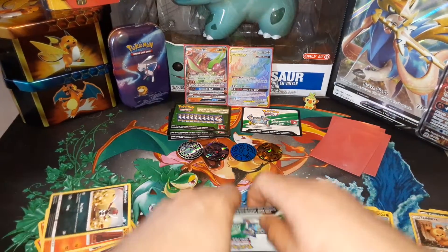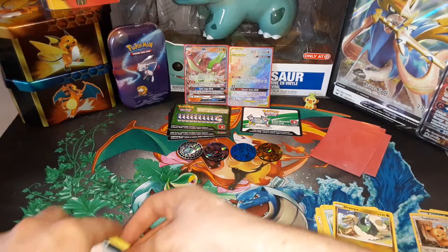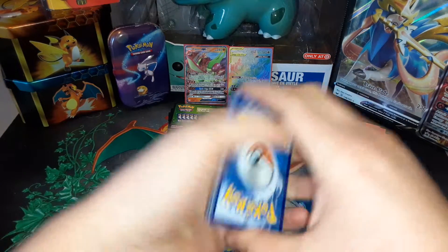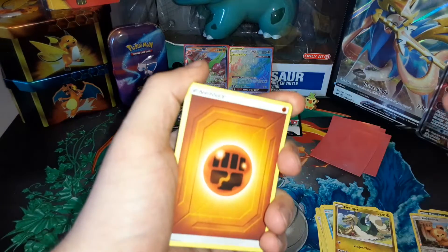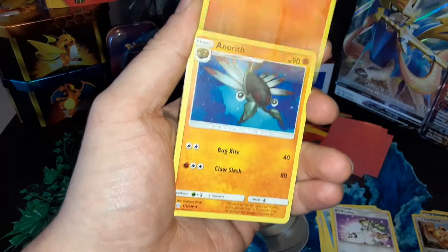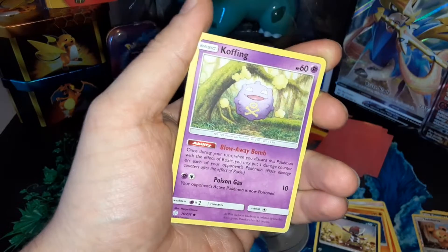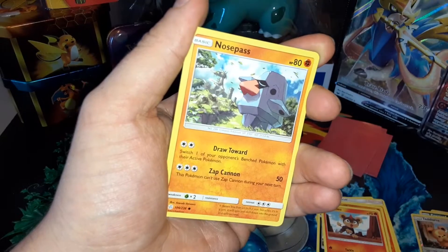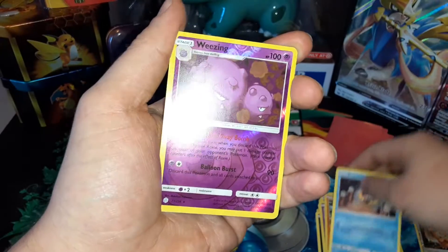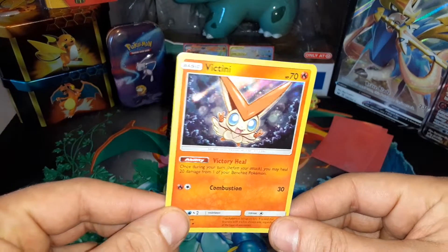Man, the Naganadel one — Guzzlord, I love it! Fighting energy, can't get enough of that. Incineroar, Larvesta, Naganadel, Pawniard, Litleo, Koffing, Nosepass, Snorunt. Reverse Weezing and a Victini — I do have a holo Victini already, but dupes are always nice.